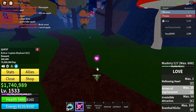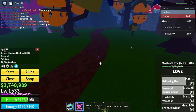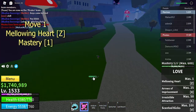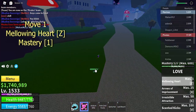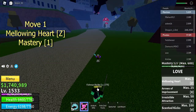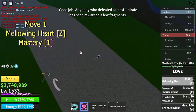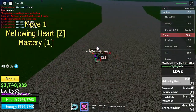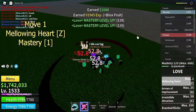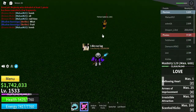The first move is Mellowing Heart. The user creates a big heart symbol, which then sends out heart-shaped waves dealing damage and stunning the enemies.